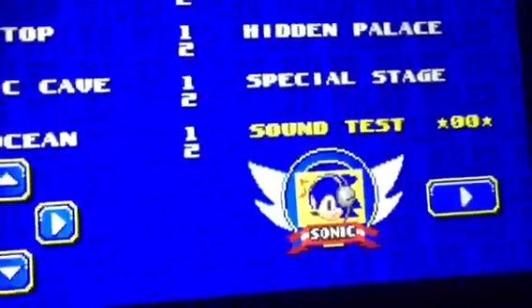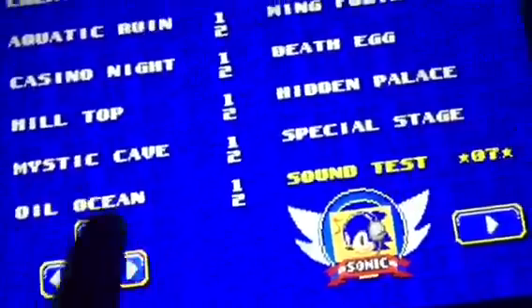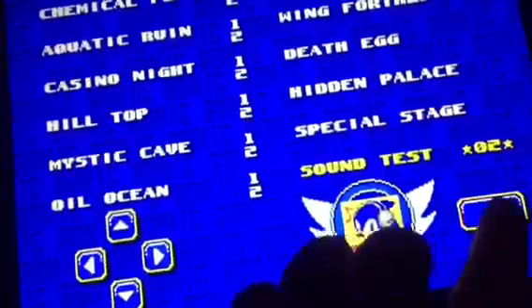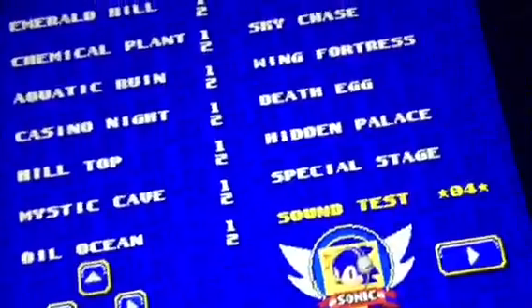Now if you type in the right thing, you'll get Debug Mode. So just type: 1, 9, 9, 2, 1, 1, 2, 4. And you'll hear a ring sound.